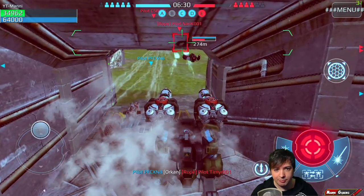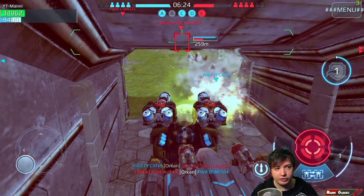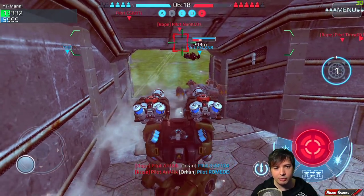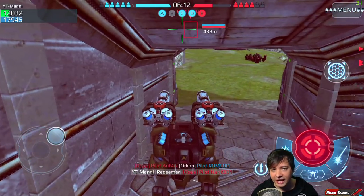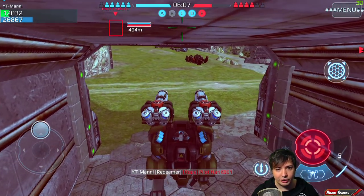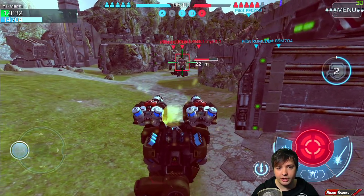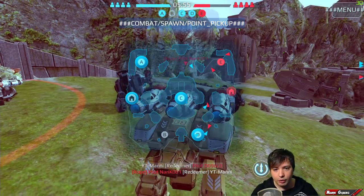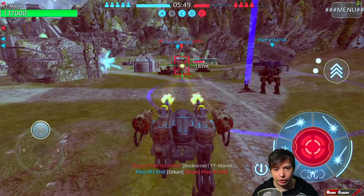I wish this guy would get behind me so I can shield him. Activating my shield now — all the rockets coming in are being blocked. There's also a problem with the Redeemer on the test server: it seems to deal damage with a delay sometimes. Also, if you don't hit the reload button, it will finish reloading but still not fire at the enemy. There are a couple of glitches going on during this test server, but it's all working relatively well.